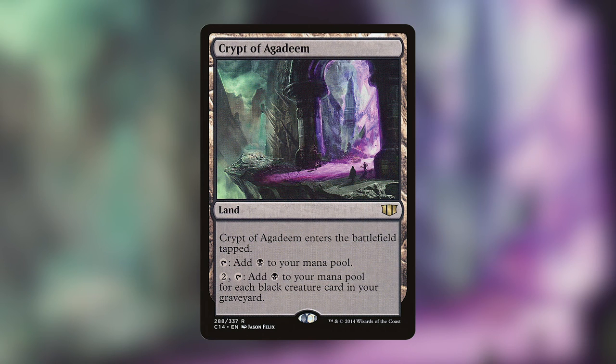My favorite land is Crypt of Agadeem — it enters tapped, taps to add one black, and for two and tap adds black for each black creature card in your graveyard. I didn't know about this land until I was building Syr Konrad, the Grim. It almost feels like a Cabal Coffers with Urborg, Tomb of Yawgmoth. I've been able to put 15 creatures in my graveyard and use it to generate 15 mana — if you don't have one in your black decks, I'd definitely recommend getting one.